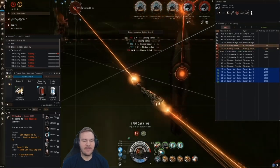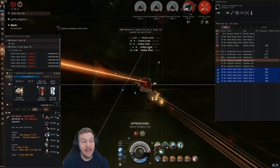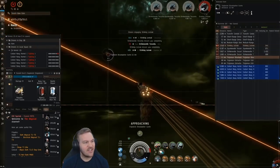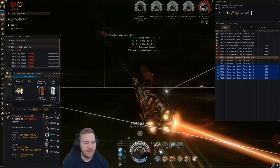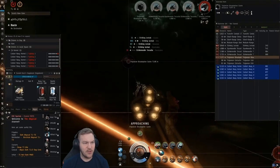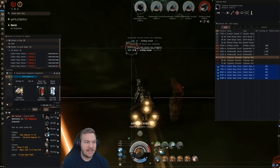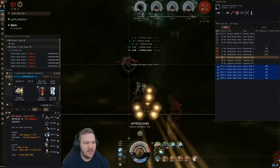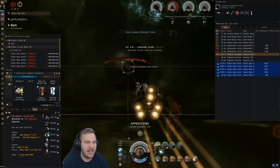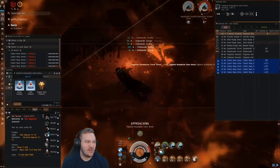Once you get under their guns, Triglavian weapons do build up damage but they will miss you if you get under their guns, just like any other battleship — even if they miss, their damage still ramps up. If there are not too many Starving Leshaks, that's an option. If you get three or four Starvings and don't have the ability to attack from range, it's one of those things where you go in and hope your cap holds up long enough to get enough damage on them to kill them.